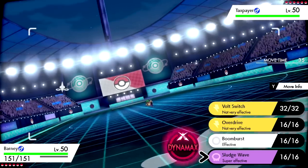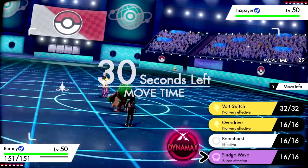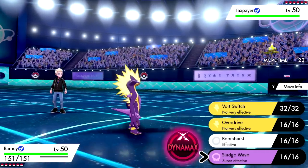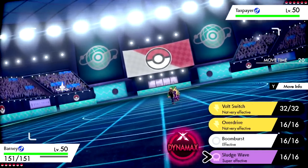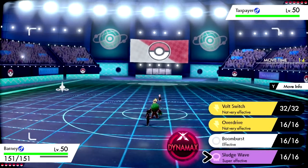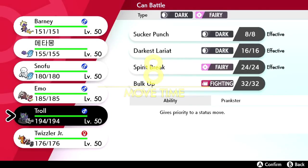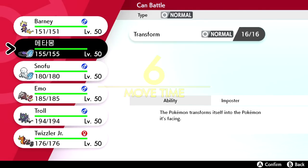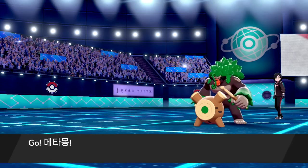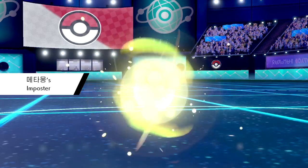Rillaboom likely has Earthquake which is not great for us, so maybe I should switch out — we cannot take an Earthquake. I really need to start learning speed tiers in this generation. We're going to expect the Earthquake and switch out. I'm bringing in Ditto because if it does Earthquake, Ditto takes it nicely. I'll also be able to scout this thing's set, which is super important — we're going to Imposter and transform.